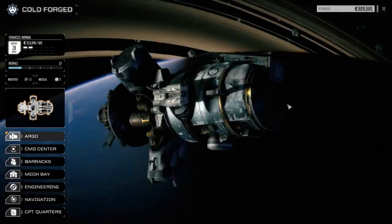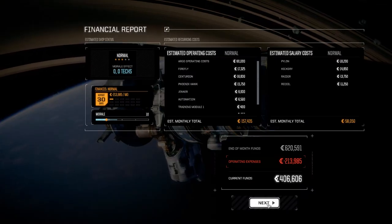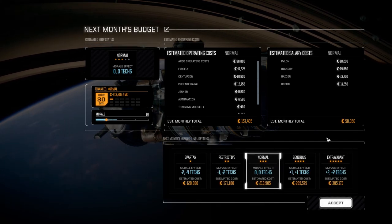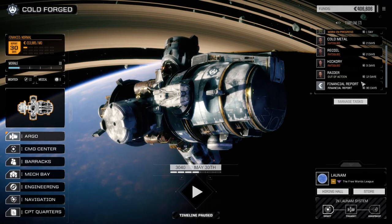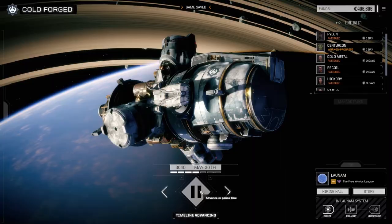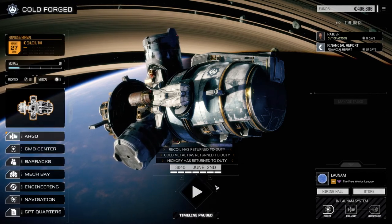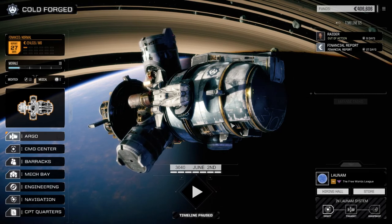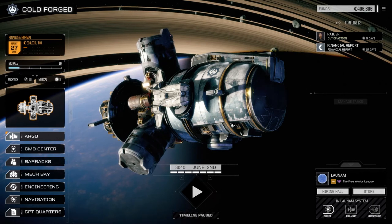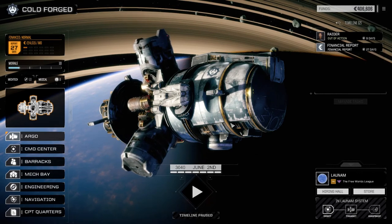That'll be our episode for Rogue Tech today. Going to get our guys sealed up before next time. 213,000 — Raiders out of action but we'll get our pilots back. Job's done. Next time we come back, we'll try another mission on this planet — see if we can do a one-and-a-half skull mission. We can slowly start moving our way up; our lance is pretty tight right now. If you liked the episode please drop a like, and if you haven't subscribed please do so. Until next time — see you later!